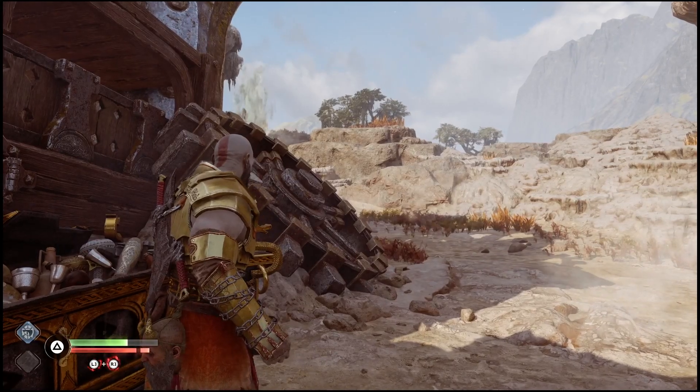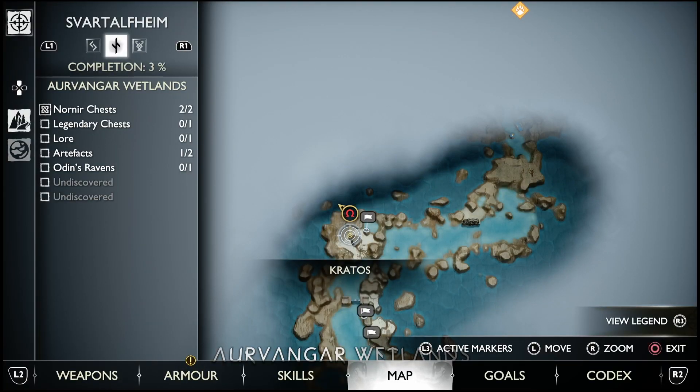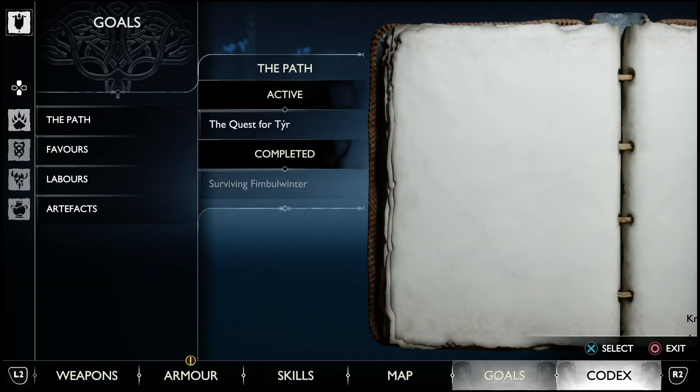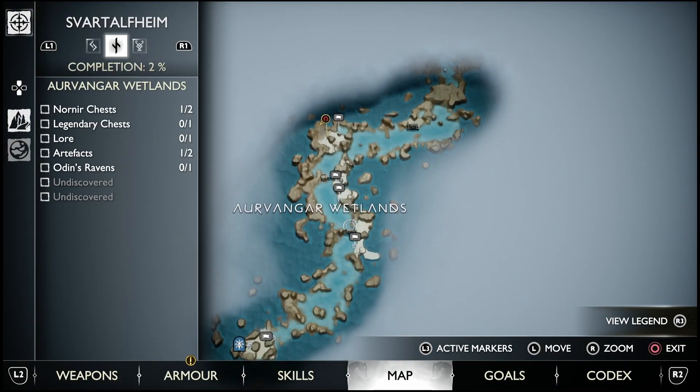There are only two chests in this region, and you're able to knock them out very quickly. I highly suggest getting these two chests at the beginning of the game because it makes the boss fights a lot easier and the whole experience a bit better — you'll have more health and more rage, which definitely helps quite a bit in the boss fights and within the storyline as well.